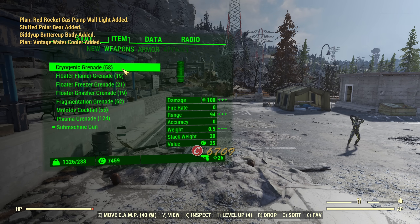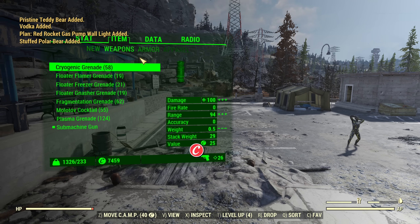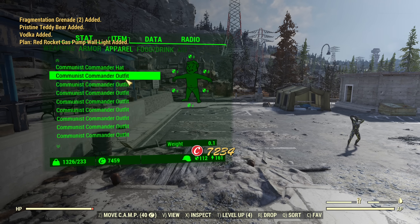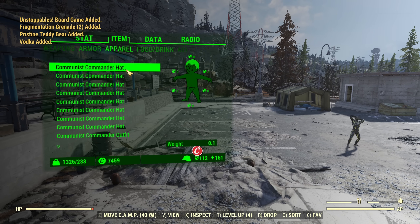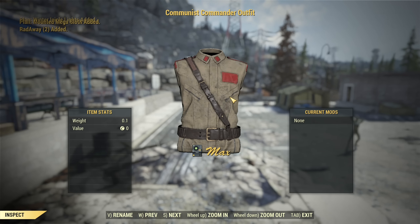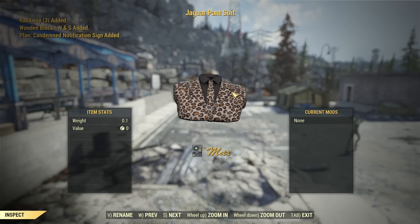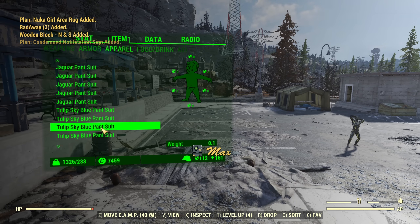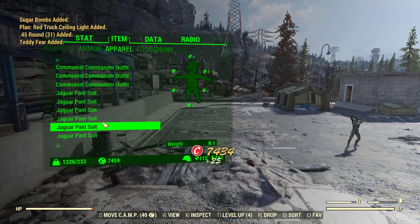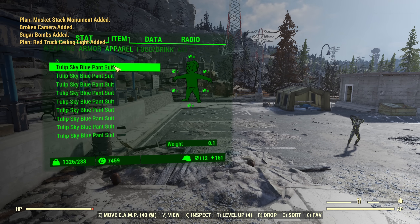Starting with weapons, there's a bunch of grenades — mostly useless and not many of them, so not important. No armor. For apparel, what's available? There's the communist commander hat, communist commander outfit — pretty sure that stuff was already in the game — the jaguar pantsuit, tulip sky blue pantsuit. That's it — only four types of outfits, which is not much. I was expecting Santa outfits, but no, not here.